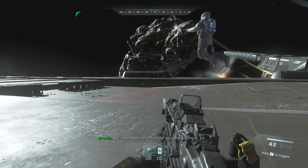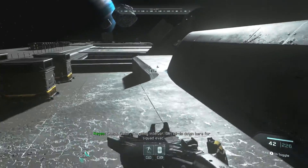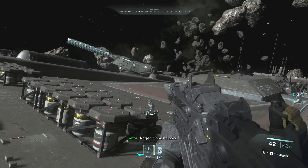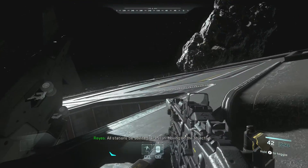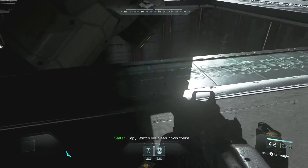We'll hold topside and cover you. Check. Gator, I'm going interior — get birds down here for squad evac. Roger, send it now. All stations, be advised — 1-1 is in, moving on the objective. Copy. Watch your ass down there.